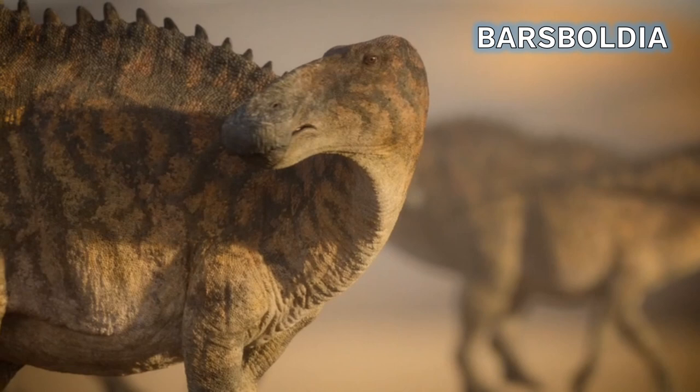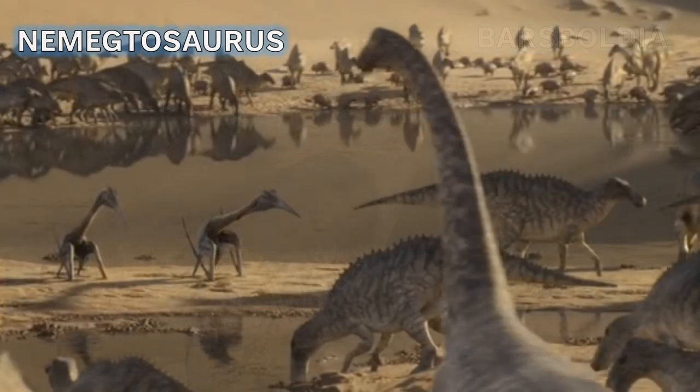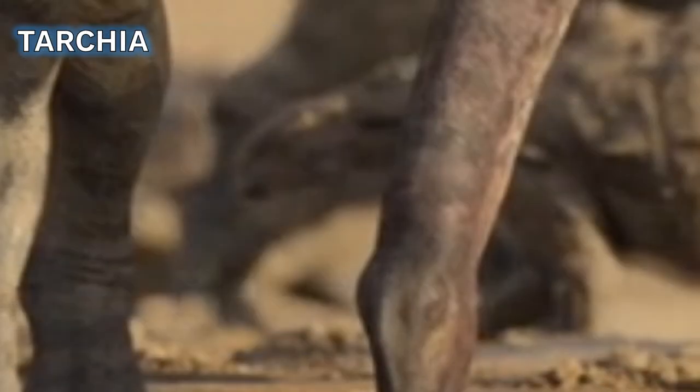Barsboldia was one of the species first shown for the Minecraft add-on 'Claws,' releasing in a few months. We then see Nemegtosaurus, one of the many sauropods of the Nemegt Formation. We also see what I think is Tarchia - a species showing up in Season 2 in a more prominent role - though it could be Saurolophus. Who knows, it might look quite different in Season 2.